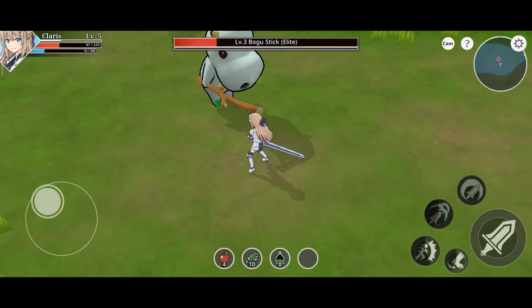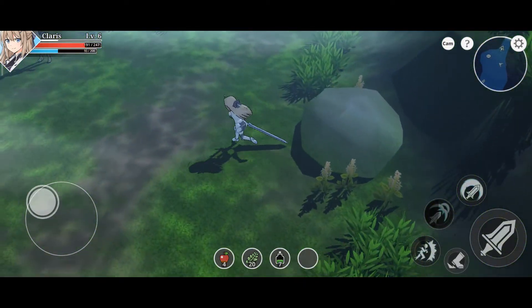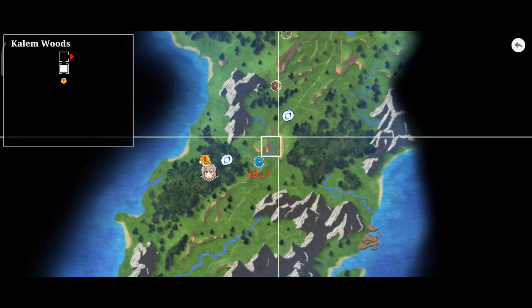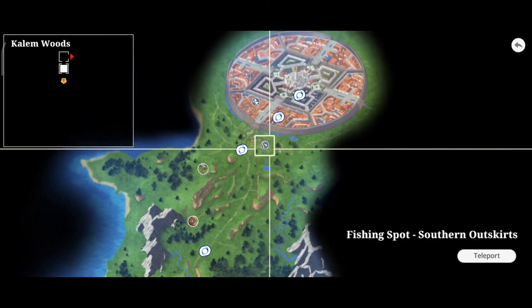One of the things I didn't like, and I hope they change in the future, is the exploration map, because it doesn't indicate very well where you have to go, and when you arrive at the mission site there are not many signs telling you that you are on the right track, so it's easy to get lost.